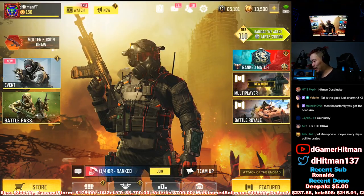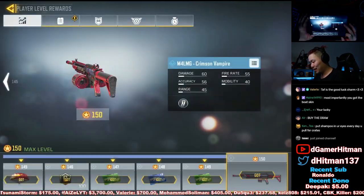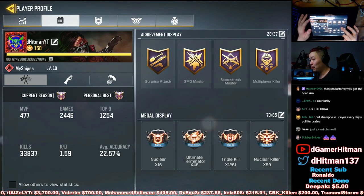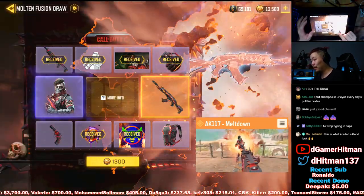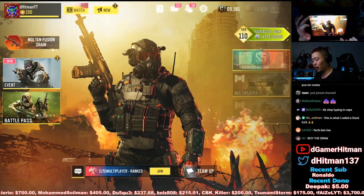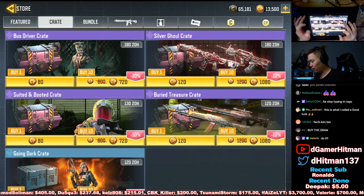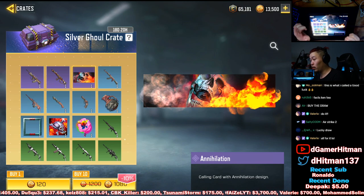Nah, that would be a mistake chat - right there would be a mistake. Let me just equip those guns I just got. Here's the problem - what calling card do I equip? Bus driver? Nah. This one's too nice. Contact Killer is too nice. Buying the draw would be a mistake waiting to happen. Chat, do we do one pull of the lucky draw or one pull of the store? We can try to pull for either. I really want this calling card - it's sick.